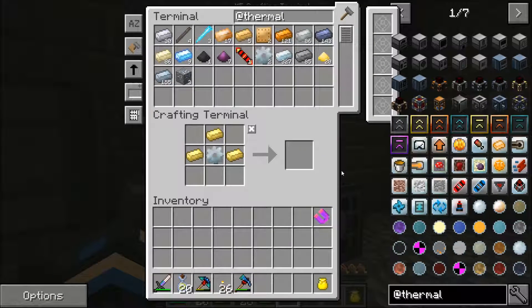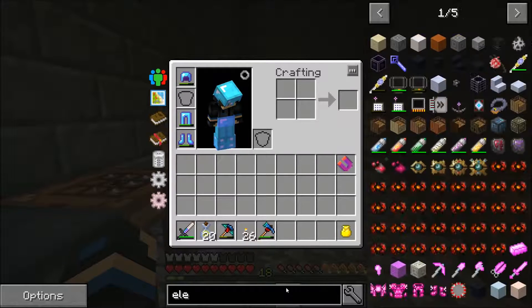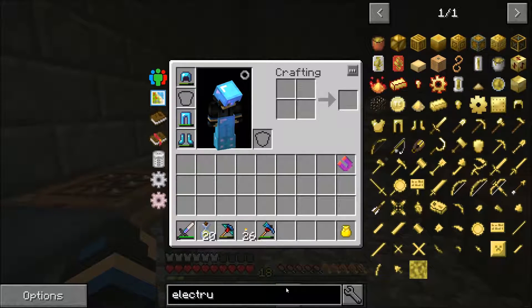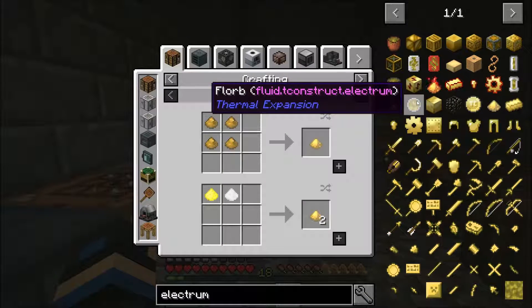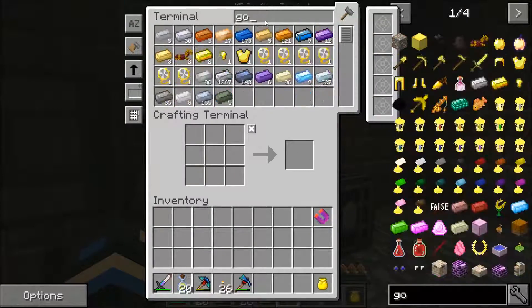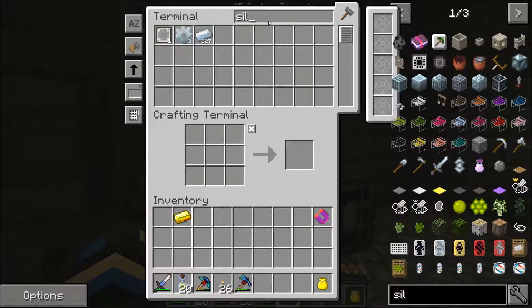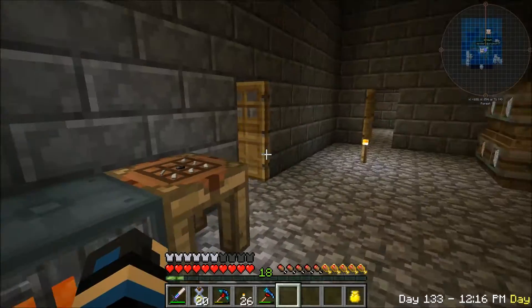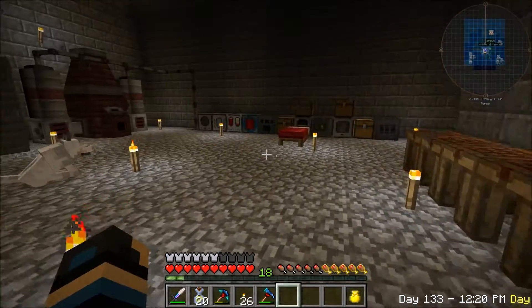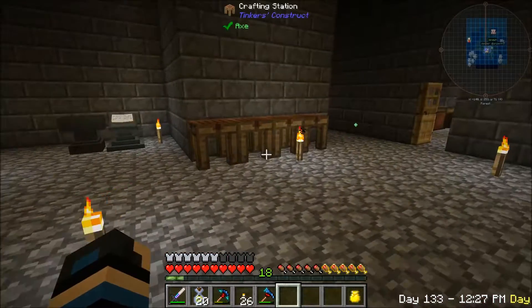Fused quartz - do we have any? No, not quite enough. Let's see what you need for the electrum blend, which is silver and gold. What gold do we have? That's the other thing we're running out of - gold and silver. Unfortunately we're only going to be able to do the one, but that's okay.